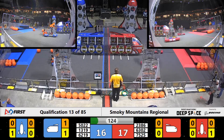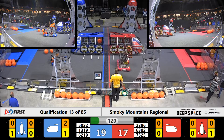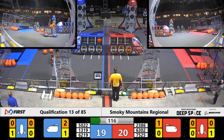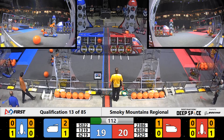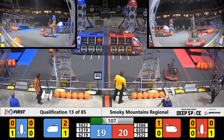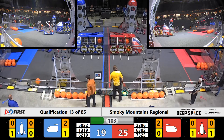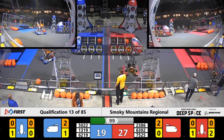On the blue side of the field, cargo goes in thanks to Rat Rod Robotics. 23-86 answers to maintain the Red Alliance lead. 62-19 may be incapacitated. Their opponents in red drop cargo in for three points. And the Red Alliance leads by six.